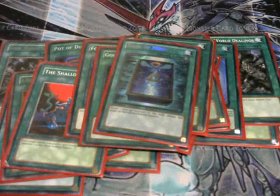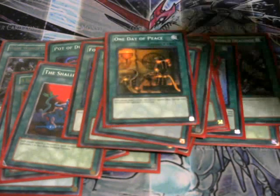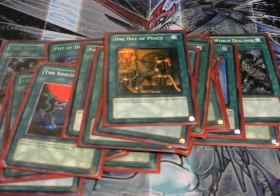One Book of Moon — same idea as Book of Eclipse, except it only flips one monster face down. Book of Eclipse flips all monsters on the field face down, and once I end my turn, all the opponent's monsters flip back up and they draw a card for each one flipped face up. Our final spell is One Day of Peace: both you and your opponent draw a card, and no damage is dealt for the rest of the turn — a perfect way to thin out the deck and mill out the opponent.